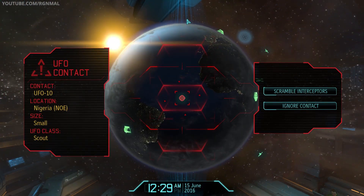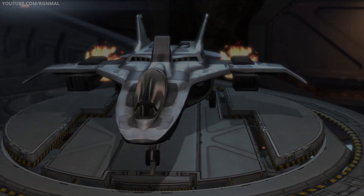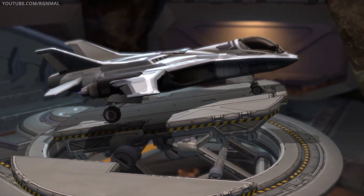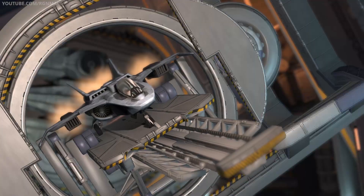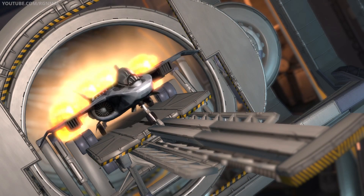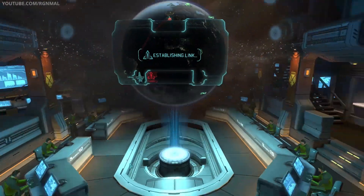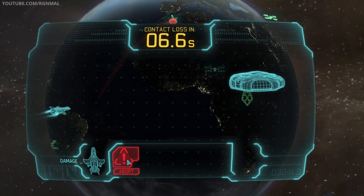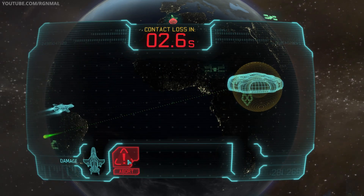Contact detected. Another small scout. Okay. Go up on defensive. Why is this all zoomed in? That was weird. Get him. The enemy is padlocked. Get him. There we go.